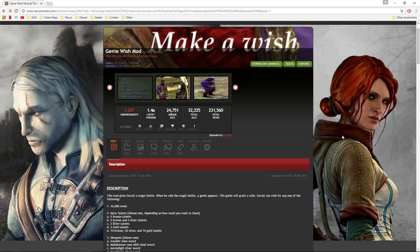The first mod we are going to cover is the Genie Wish mod. Now this is a cheat mod, there's no way around it, but with some restraint it could be a mod that you can use to tweak the game just enough — increase your skill points, add gold, there are other cheats to it. It's not a mod I personally use, but it is a really popular one and it installs just like most of the others.